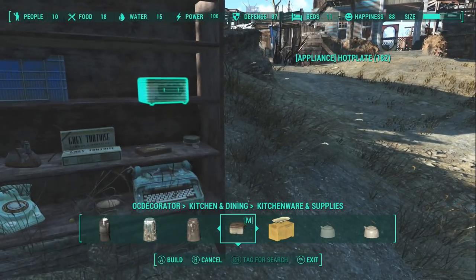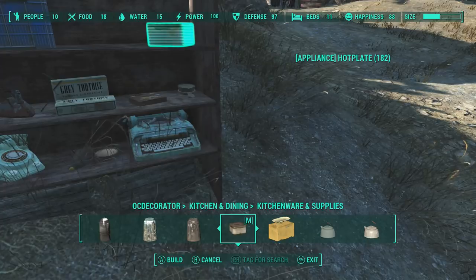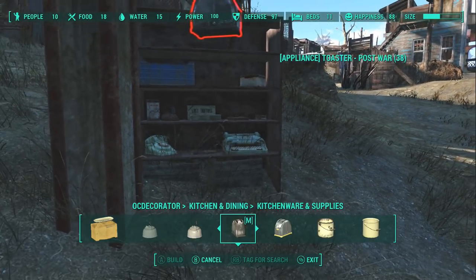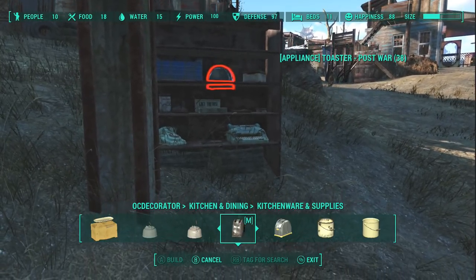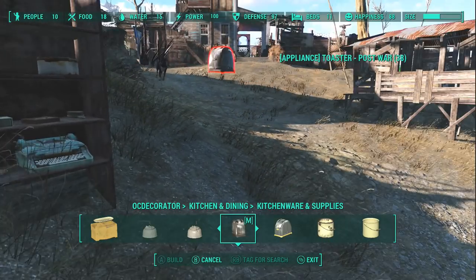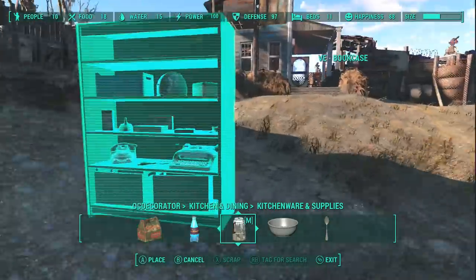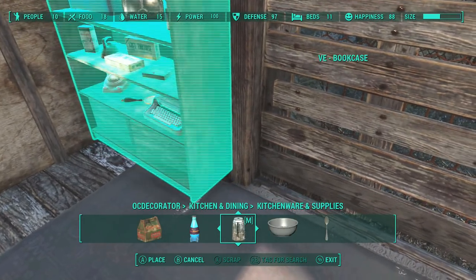The key takeaway, if you take one thing from this, is to not worry too much about getting it perfect — less really is more. They're settlers; they don't have an organizational system. Anything they have of value is going to be on them or put away. The stuff on the shelves is stuff they either have not processed yet or they don't care about. We placed about 12 items and the shelves are full. In the past I would have put 15, 20, 30 things, but it takes so long and you really don't need to.